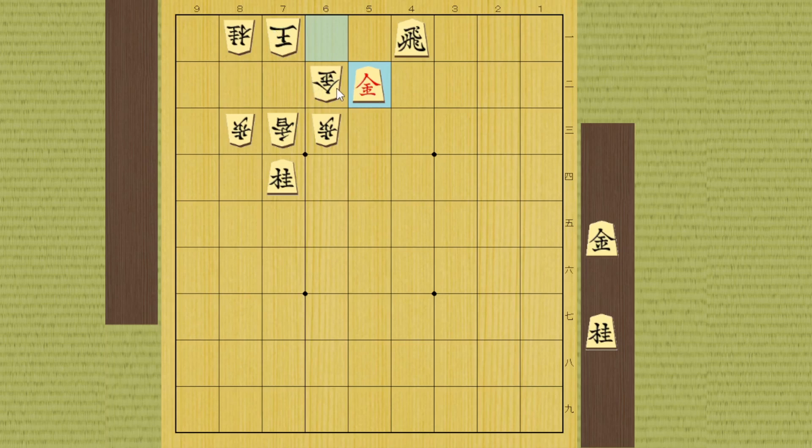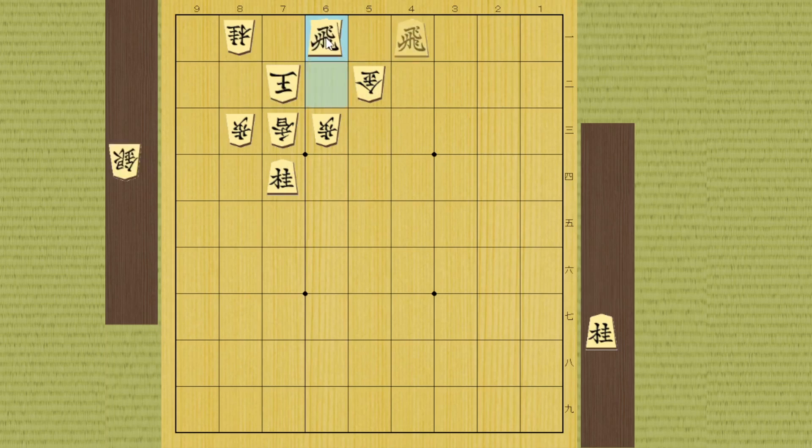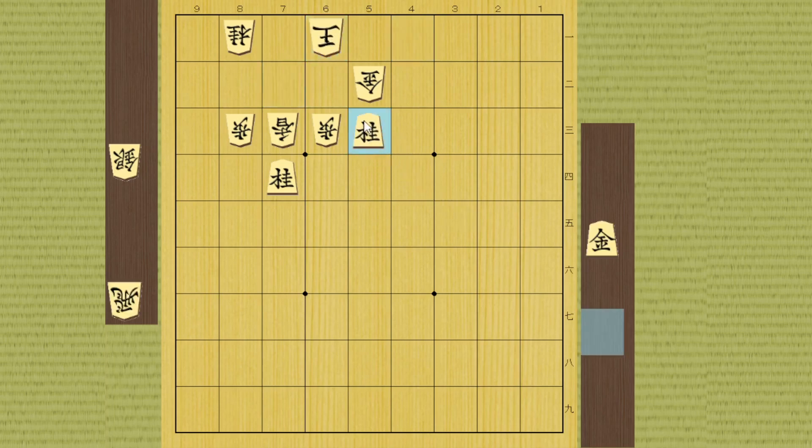You can simply take this gold and he can't take it because the promoted silver is defended by the knight. In this position he actually has to take it, but then you can recapture and he has to take it. The usual technique - a knight drop happens here. If he takes it, it's obvious. But if he runs, whichever way he goes, you can drop the gold right here and this is also checkmate.